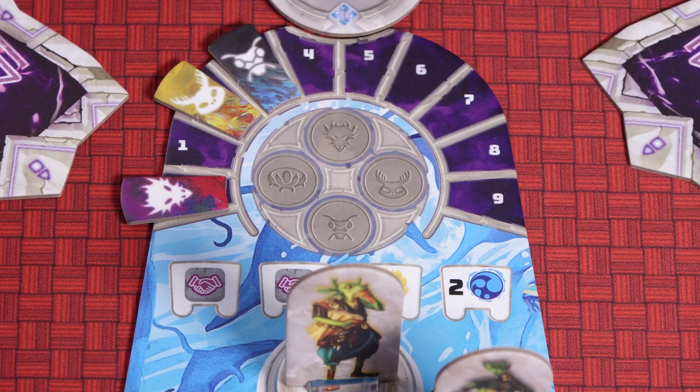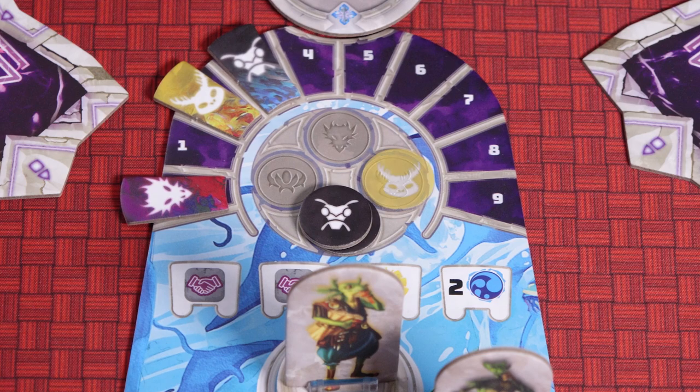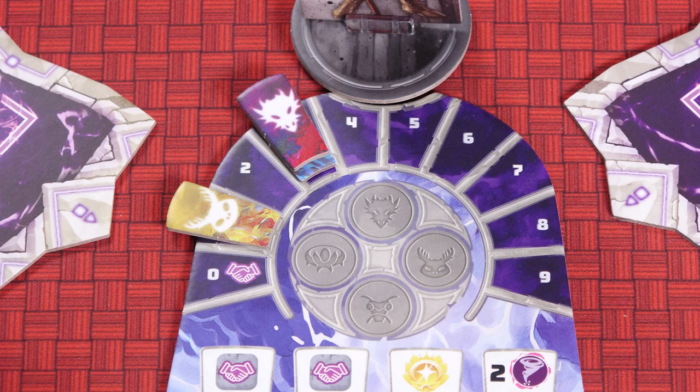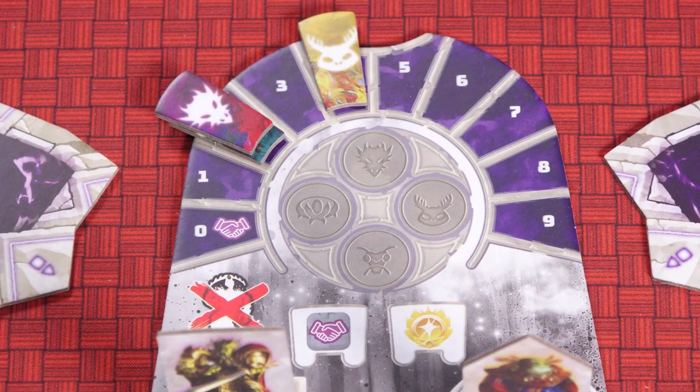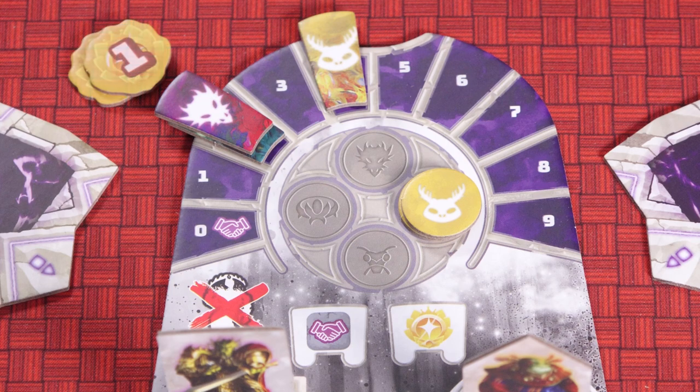After all players have passed the round comes to an end. First check the amount of influence in each of the realms. The player with the most influence places two claims in that realm, and the player with the second most influence places one claim. If there's a tie for the most influence, the tied players place one claim each and there is no second place awarded. If there is a tie for the second most influence when there's already a single player with the most, the tied players each gain two points but place no claim. Note that you cannot gain any reward if you have no influence in the realm.